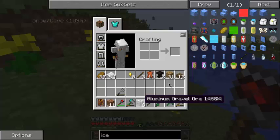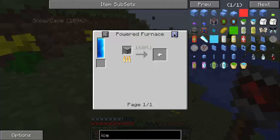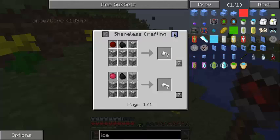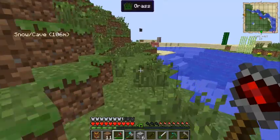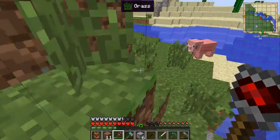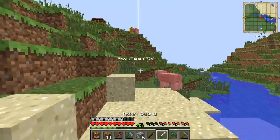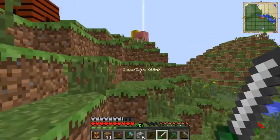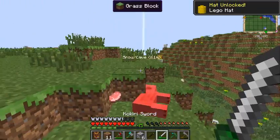Supposedly you can clean gravel ores and get what's called sludge, which you can then turn into clay. I did find some snow as you can see over there in the waypoint - there's a snow and cave area I'd like to go explore.